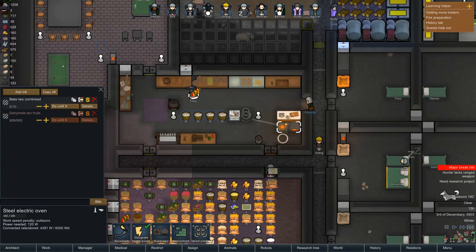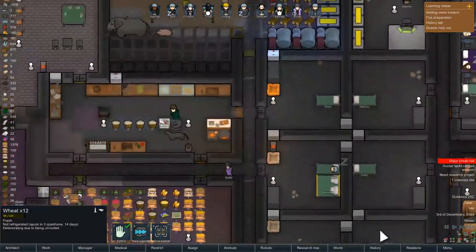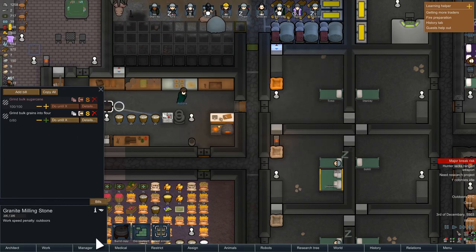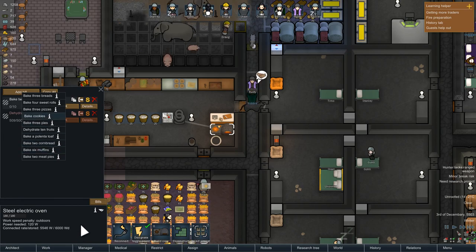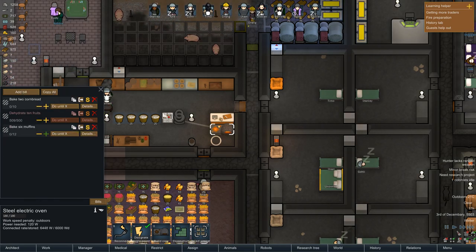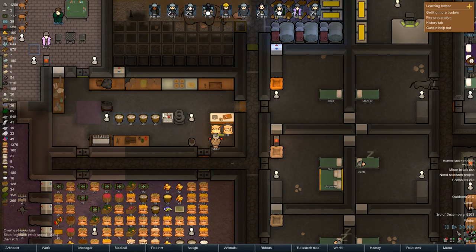We need flour for that, but we've got wheat haven't we? So we should be able to grind — can we do wheat? Yes we can. Do until 100. And then we can make our muffins — bake 6 muffins, do until 12. That seems a sensible thing to do.